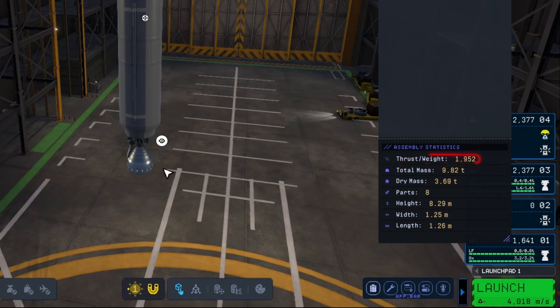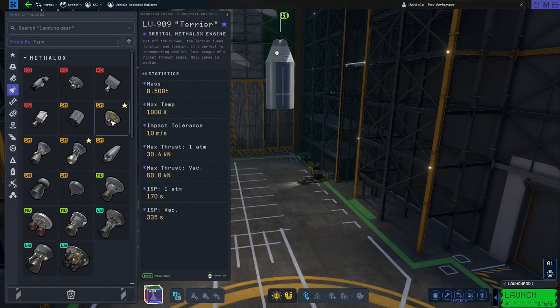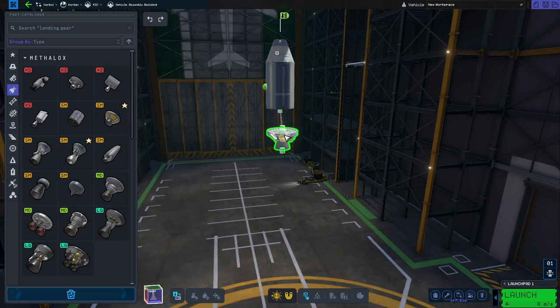The other statistic is the thrust-to-weight ratio. If your thrust-to-weight ratio is less than 1, your rocket engine is not strong enough to fight both the atmosphere and gravity, and so even once you light your rocket engines, your rocket will stay put because it simply is not strong enough.